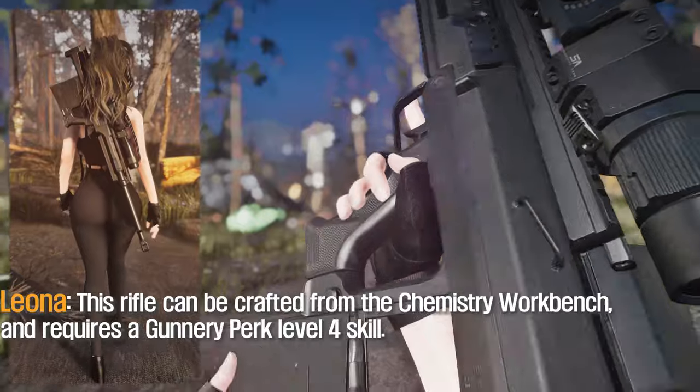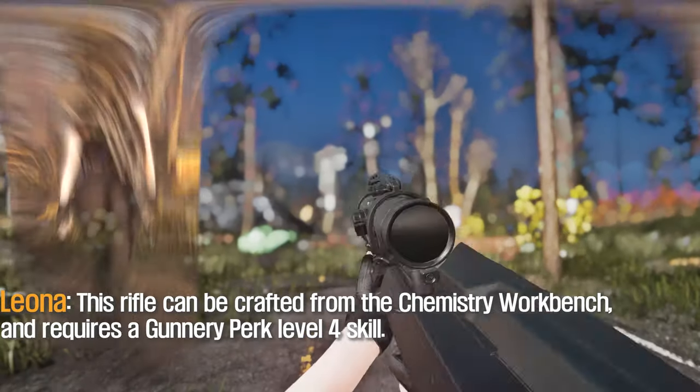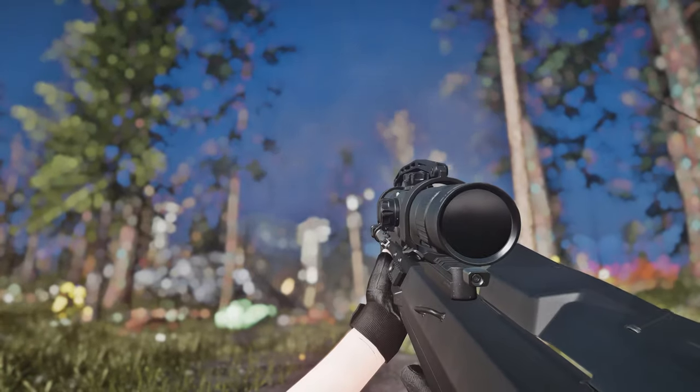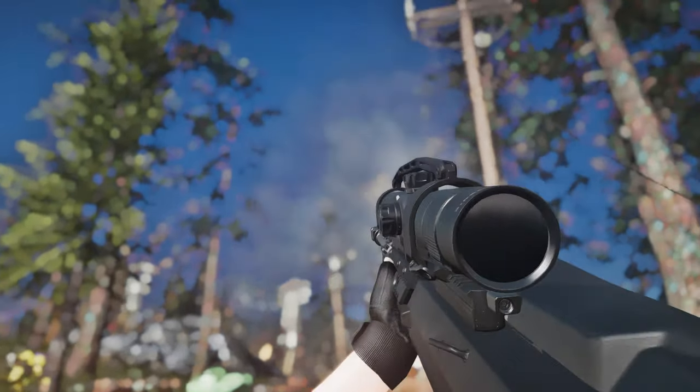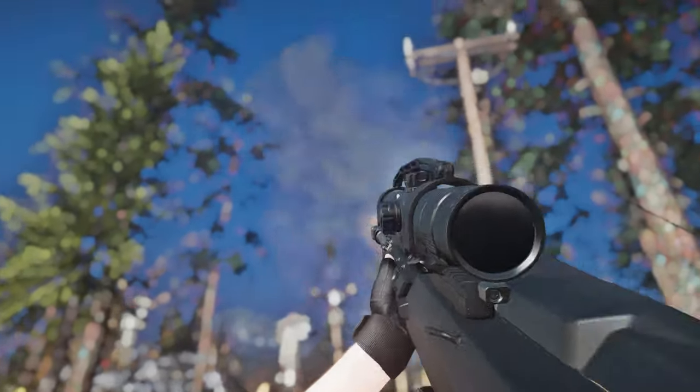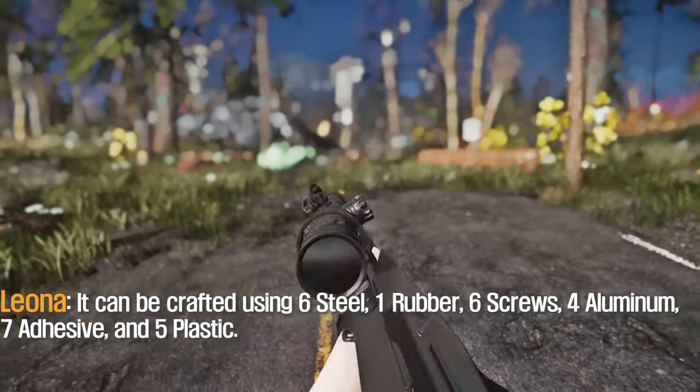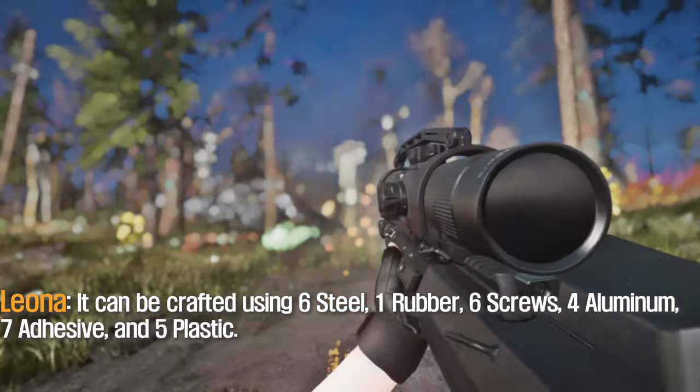This rifle can be crafted from the chemistry workbench and requires a Gunner perk level 4 and steel. It can be crafted using 6 steel, 1 rubber, 6 screws, 4 aluminum, 7 asbestos, and 5 plastic.